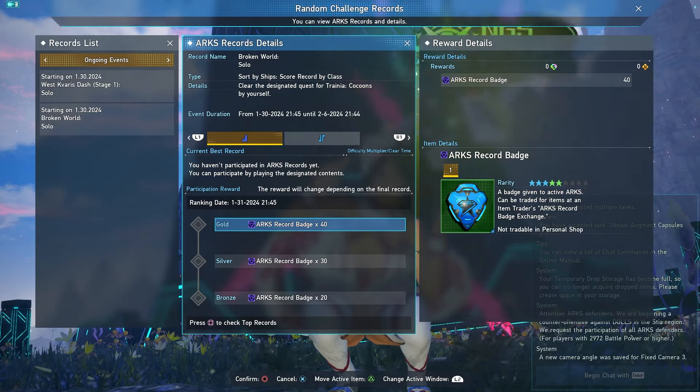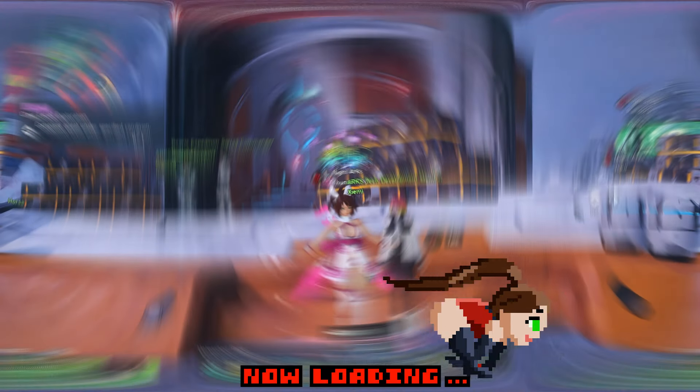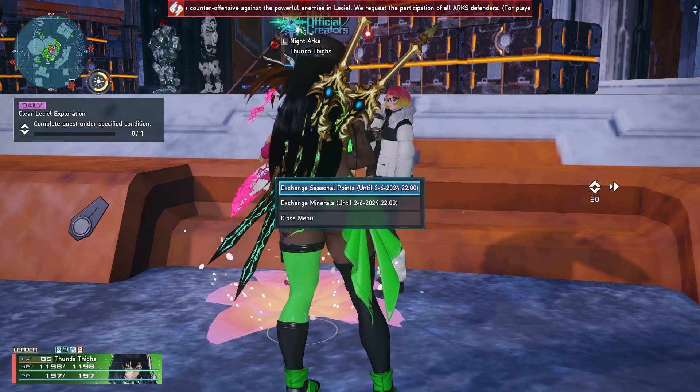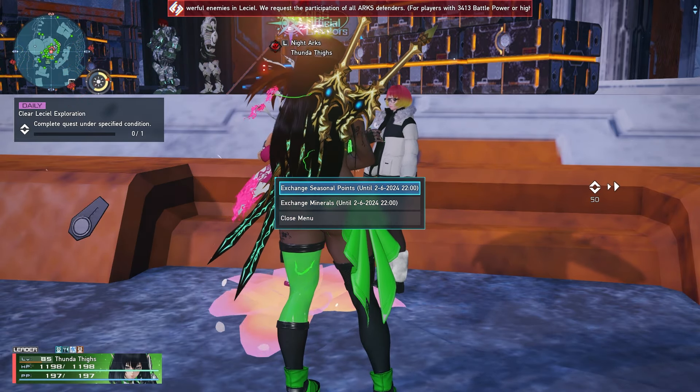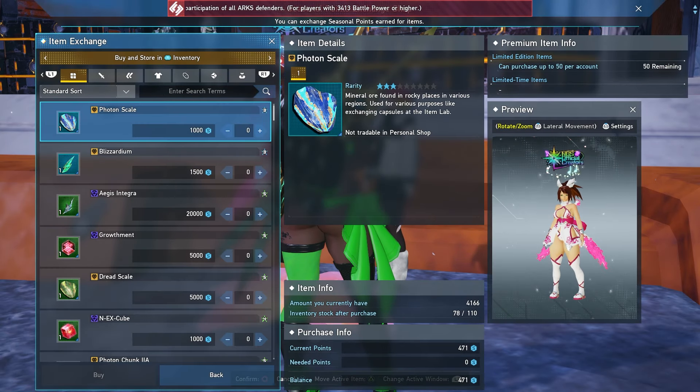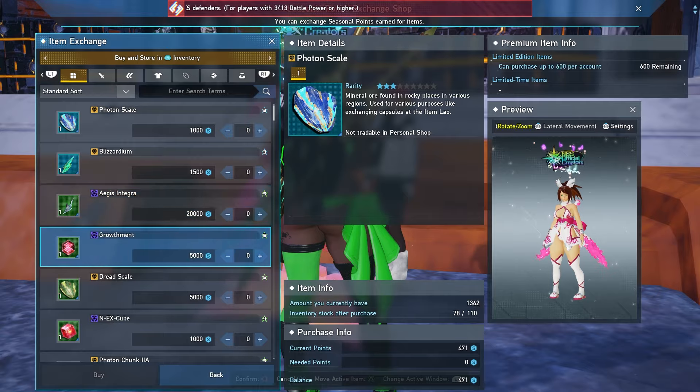Going for silver or gold gives even more badges, so this week is a great time to stock up on Arcs Record badges — make sure you hit all three records. Also, the ZME shops for seasonal point trades are going to be disappearing with upcoming maintenance, so if you still have anything to trade for seasonally, make sure you do that now.